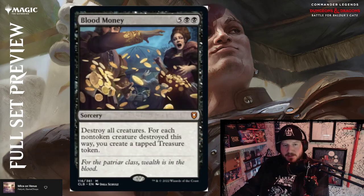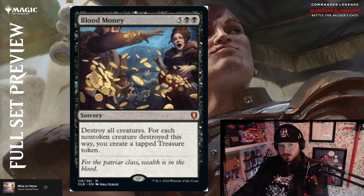Blood Money — five black black for a mythic sorcery: destroy all creatures; for each non-token creature destroyed this way, create a tapped treasure token. It's like Grim Bounty but huge, and it's seven mana. For the patriarch — 'class wealth is in the blood.' That's above par.